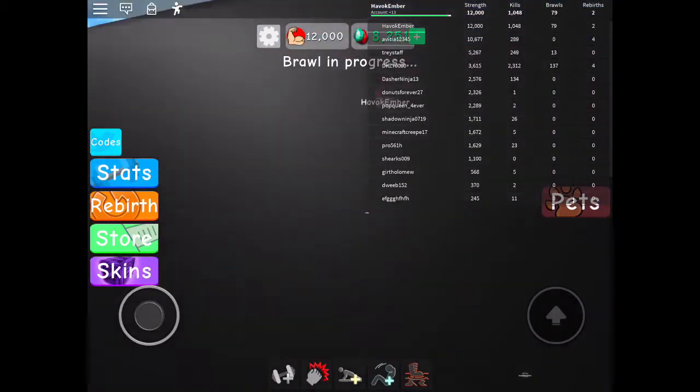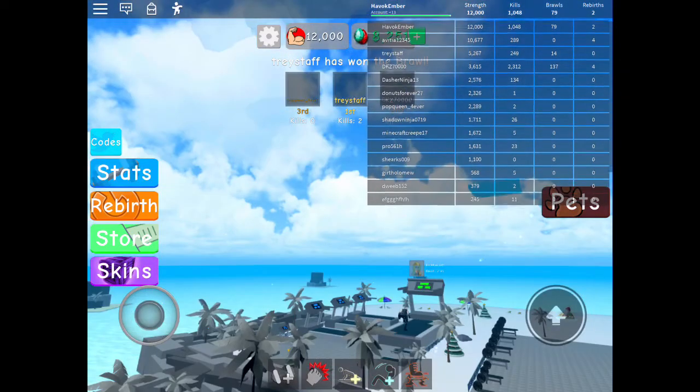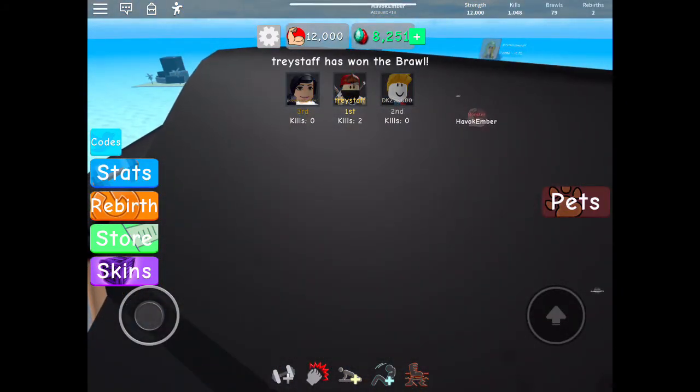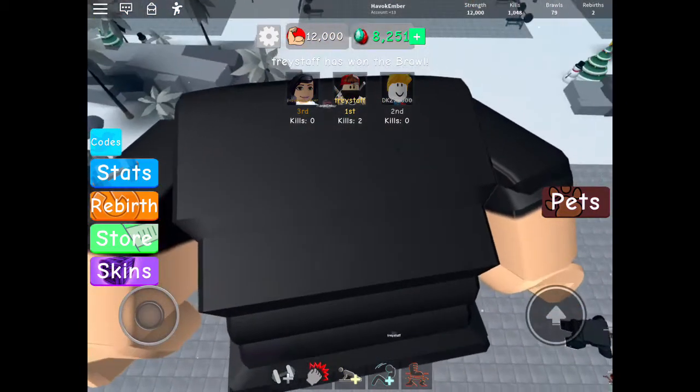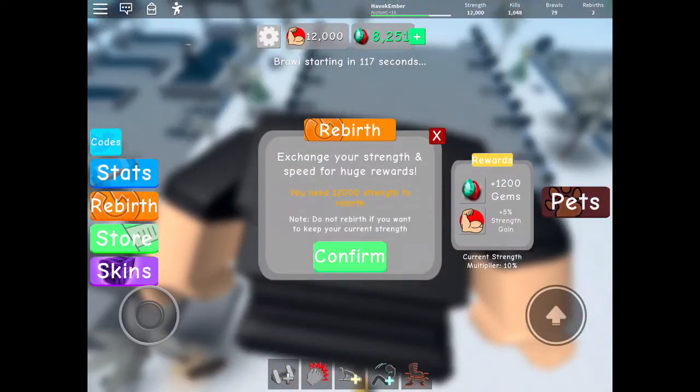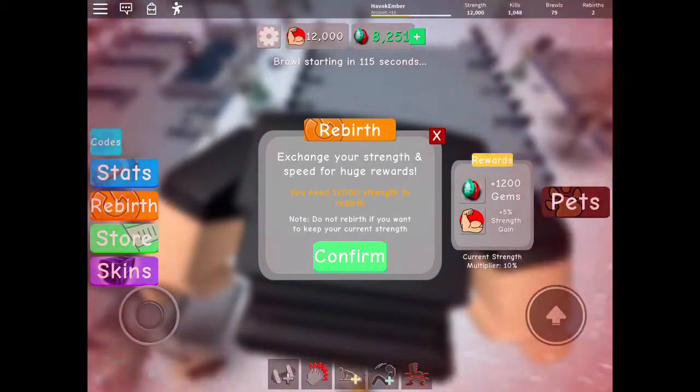Here's how you can re-birth and keep the same amount of strength you already have. To do this blitz, you need to press the re-birth button. Then you have to press confirm and leave the game as quickly as you can.